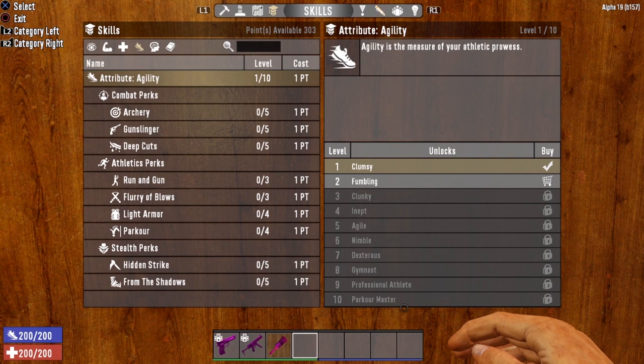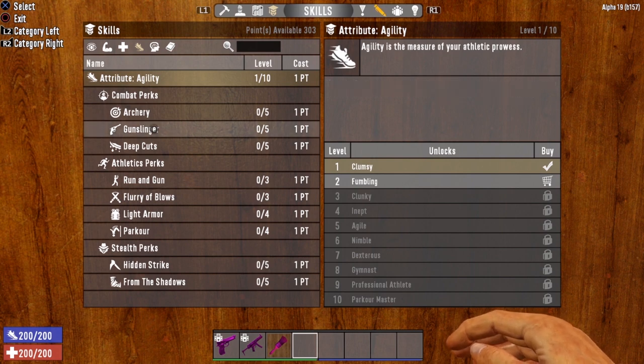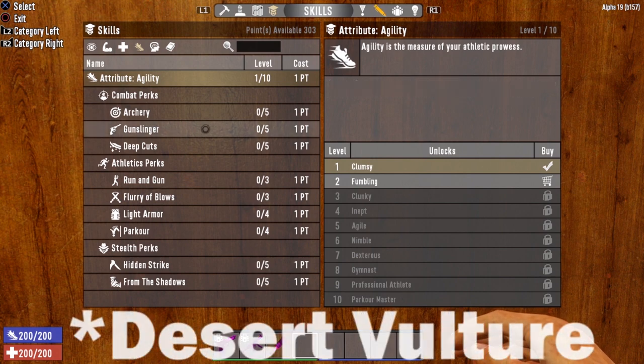All the way up to level 10, which gives you 300% headshot damage and a 50% chance to dismember. That is everything in the Agility tree that governs the Desert Vulture.